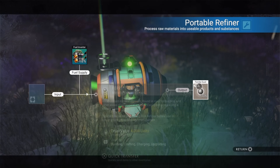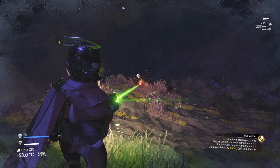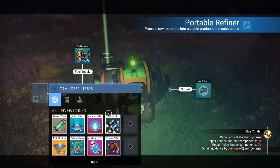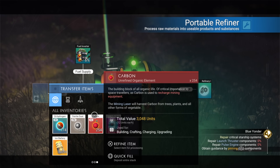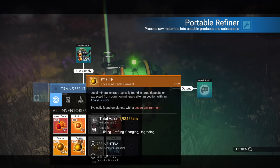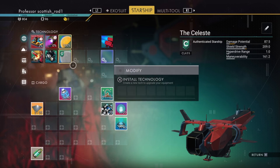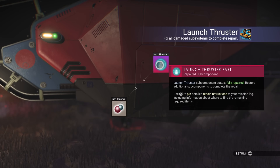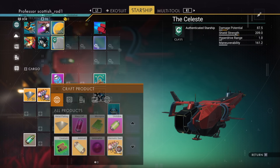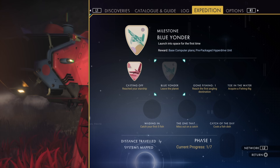We're going to convert ferrite dust into pure ferrite, then gather more resources. Then convert carbon into concentrated carbon, and then copper into chromatic metal. Now we're ready to make repairs to the ship. Don't forget to pop your milestones as you go along.